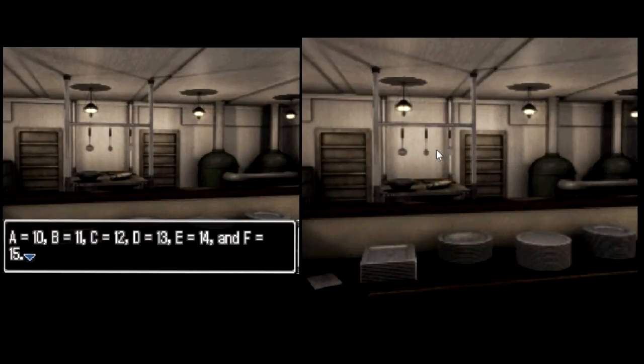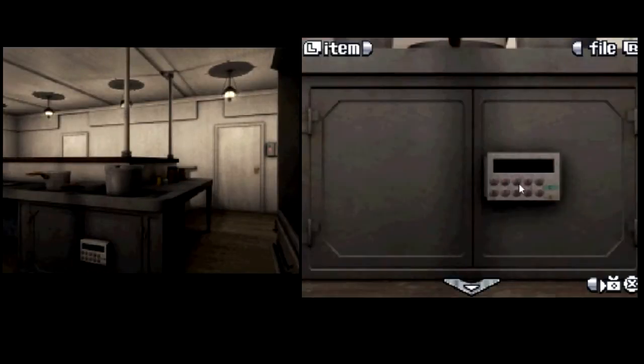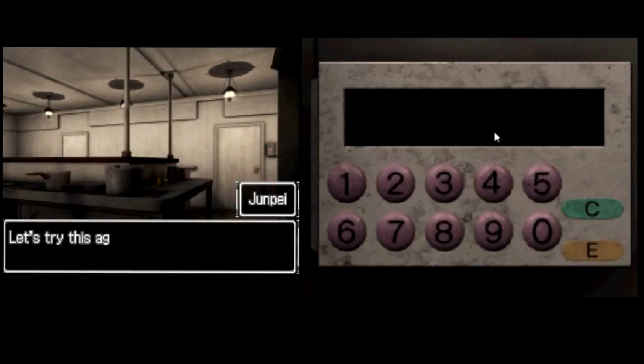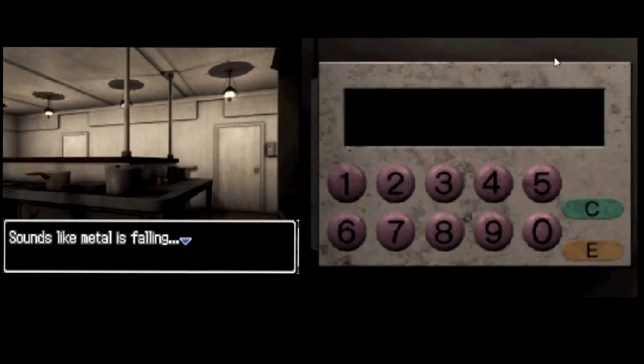Okay, so C plus 10. C equals 12. And plus 10 — in hexadecimal, 10 equals 16 — that'd be 16. So it would be 28. Plus F... 28. Sorry, 43? So 16 is 10, so it's 10 equals 16. Okay. So... 43 maybe? I know, I know. Okay. Oh yeah, okay. That 10 was confusing me.